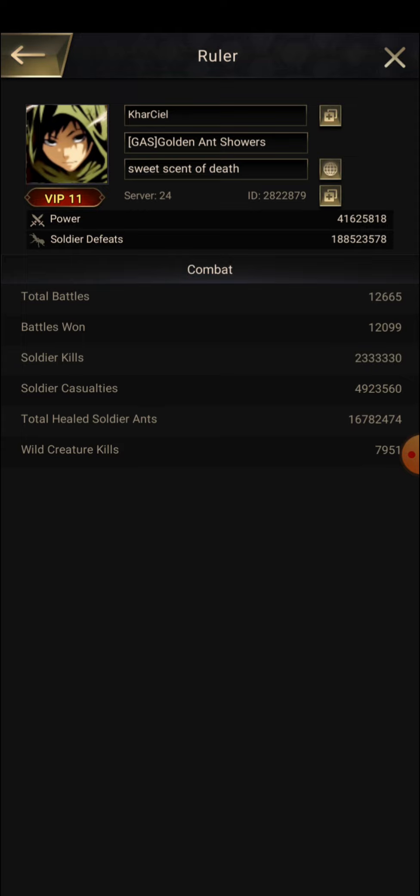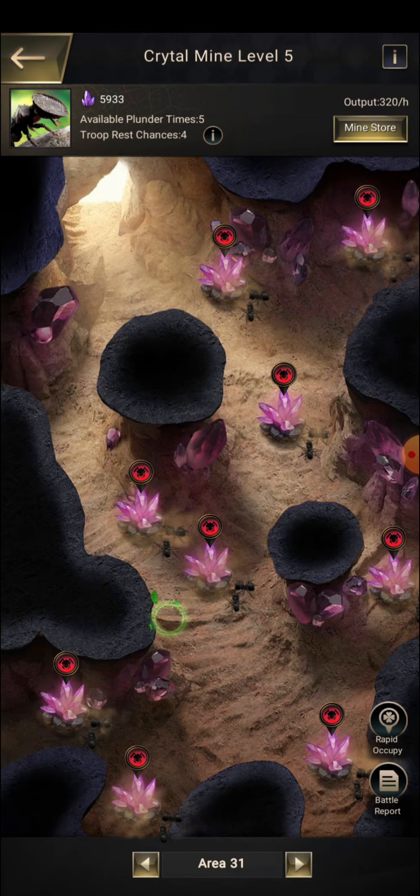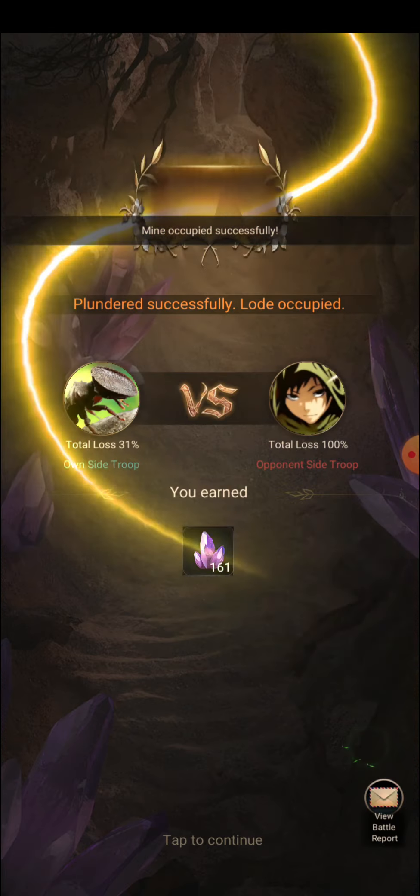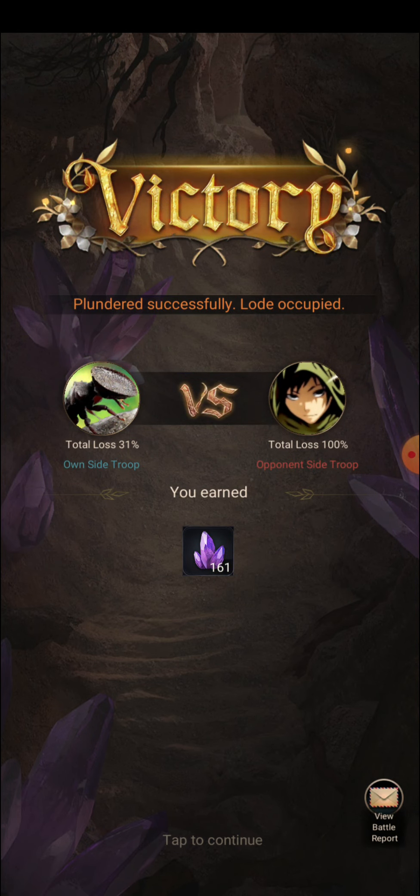Now let us move to the Crystal Mine and check out how to choose an opponent. You can see we have total rest chances of 5 and total available plunder times of 5. If you plunder once, you have to wait 20 minutes to plunder the next guy. There are more attributes we are going to check out.